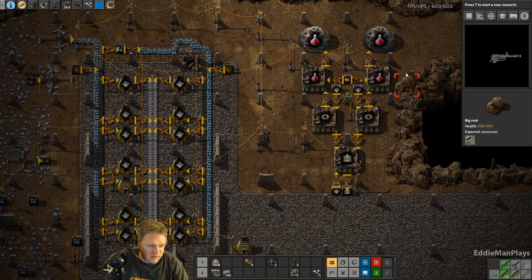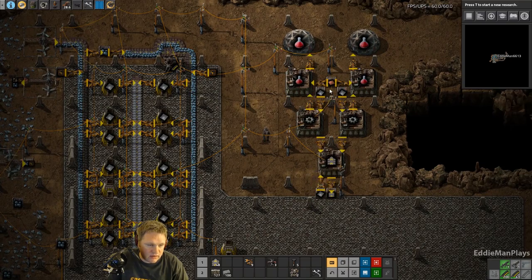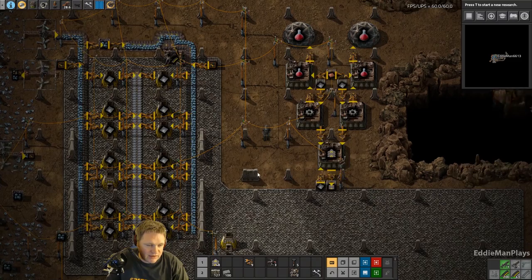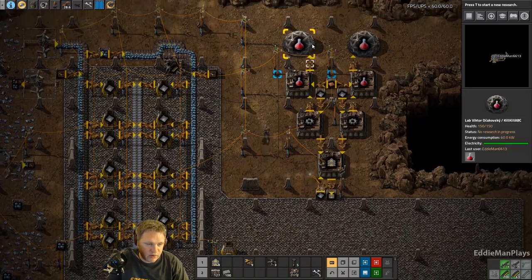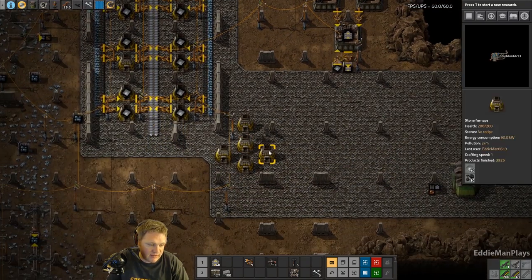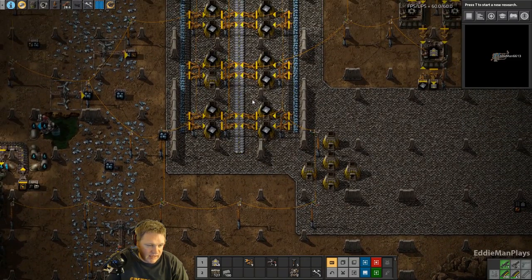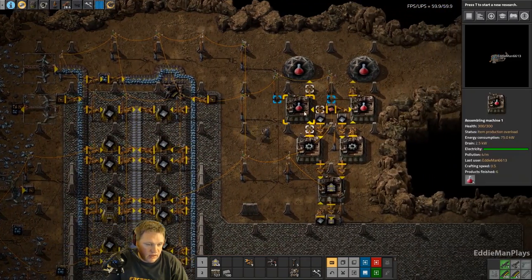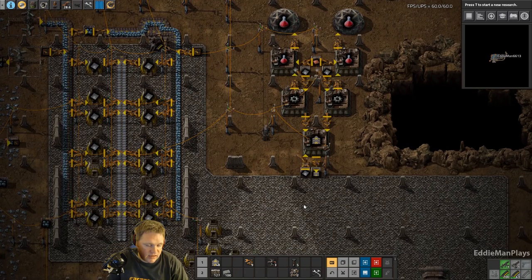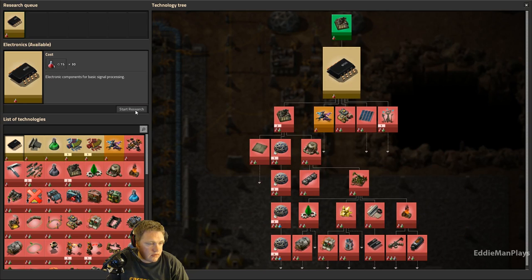Ideally I wanted to connect smelting directly to this but there's no way to get the belts in here unless I use long-handed inserters - that's fine. I know I said I was going to put copper smelting here and eventually I will, but we can blueprint this now and put it anywhere we really need it. So this episode we've gone ahead and got some iron smelting online finally, and we got red science packs automated. Let's knock out a research while we wait.